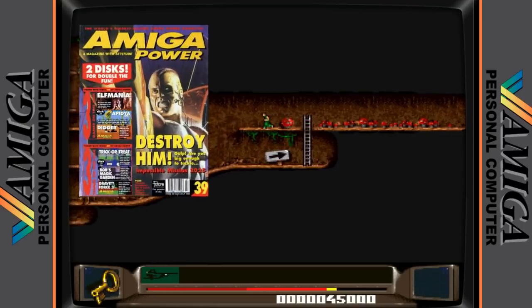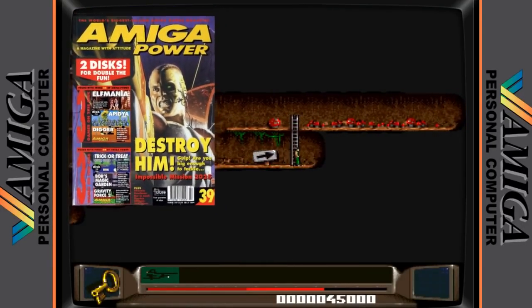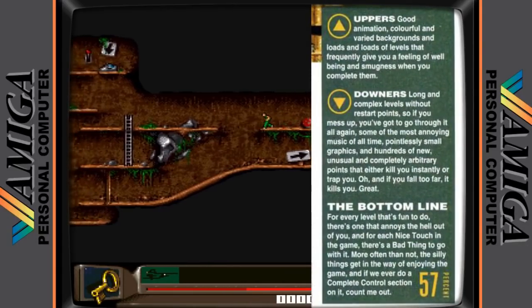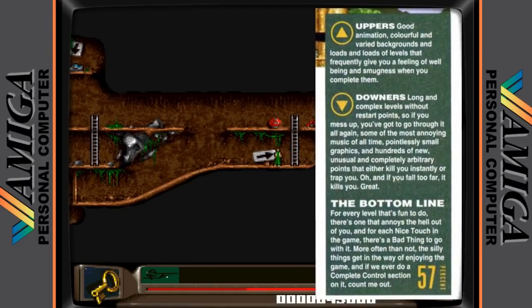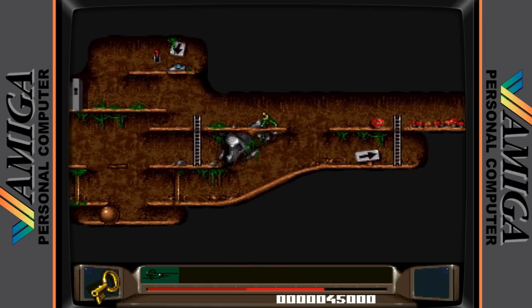Kicking us off in 10th place we have Benefactor. This is one absolute classic on the Amiga, but maybe not a lot of people have played it after a very mediocre score of 57% that it received in issue 39 of Amiga Power. The reasons for the low score were that it has long complex levels — yeah, what you would want from a puzzle game — and no restore points, so if you die you have to go through it all again.